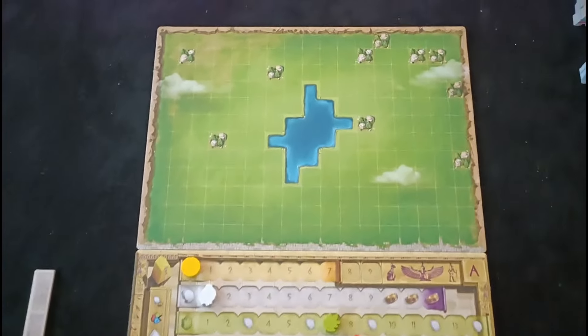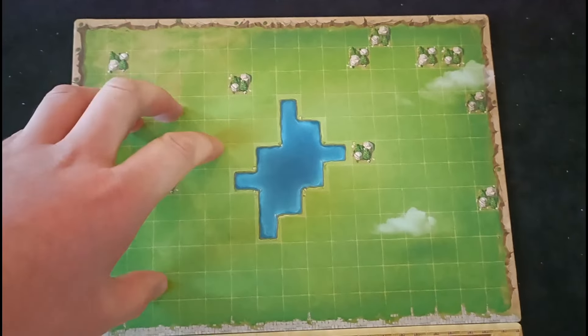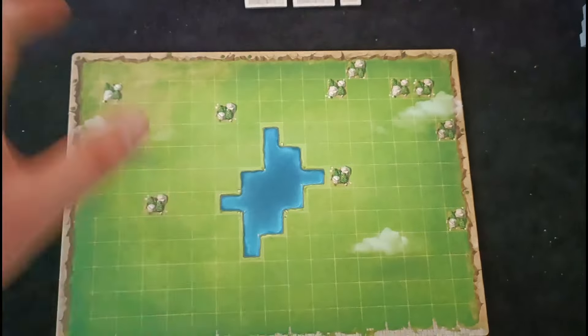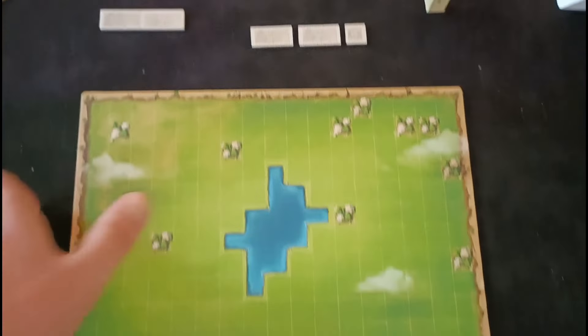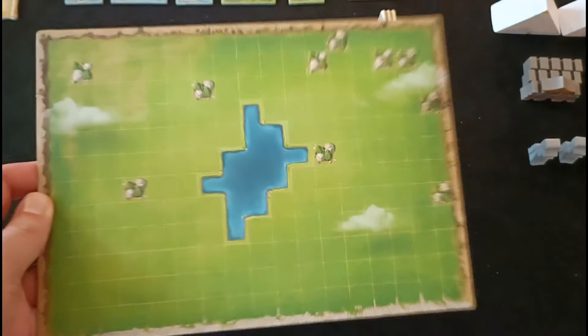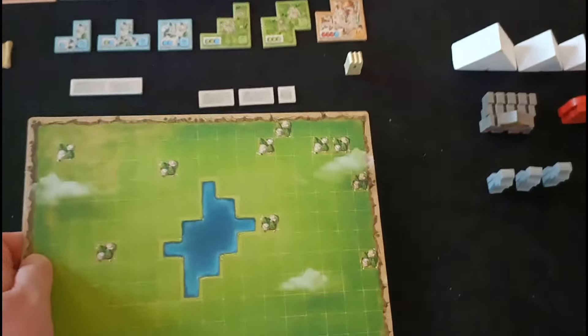World Wonders is going to look like this when it is set up. Each player is going to have their own little map, and this is where you're going to be populating with all the buildings that you'll acquire throughout the game. These are double-sided, so you can play with an identical side or an asymmetrical side where your river is slightly different.